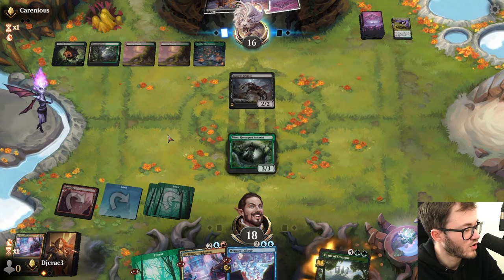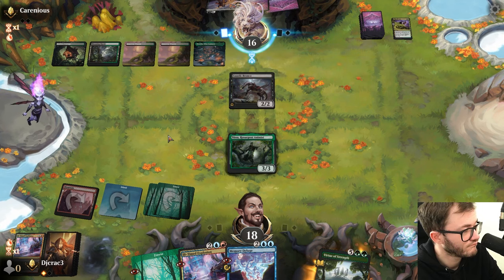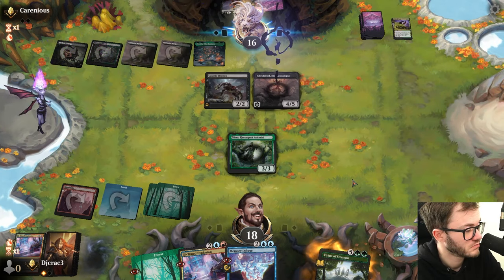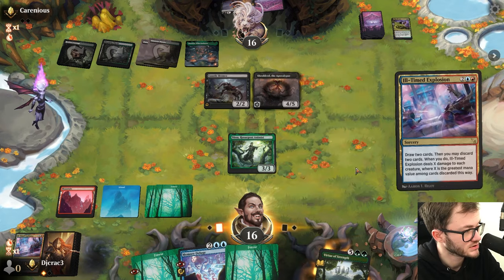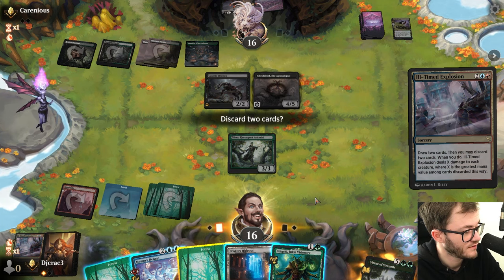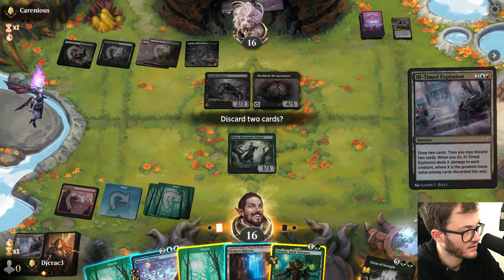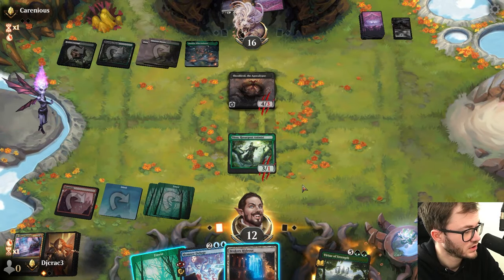What did my opponent grab off of the Bog? I'm trying to think what's the best to do here - they could play this guy. I'll take the damage, I'll cast this now. Get rid of the land and a land. Actually, get rid of Shigeki, get rid of the Bronco. I did draw two cards - grab blue, definitely want a blue, and red.